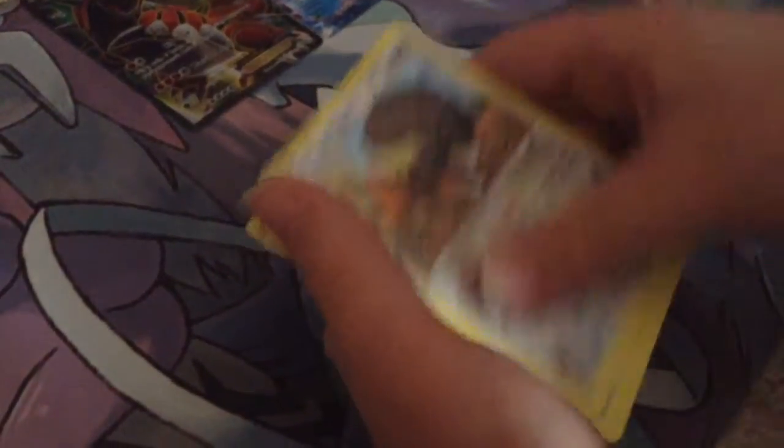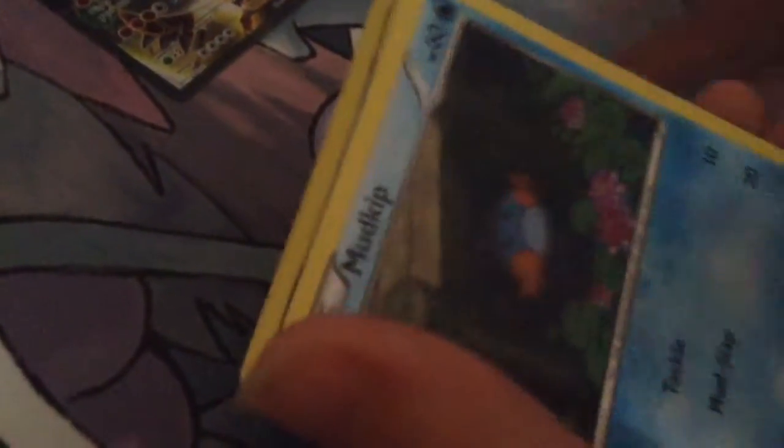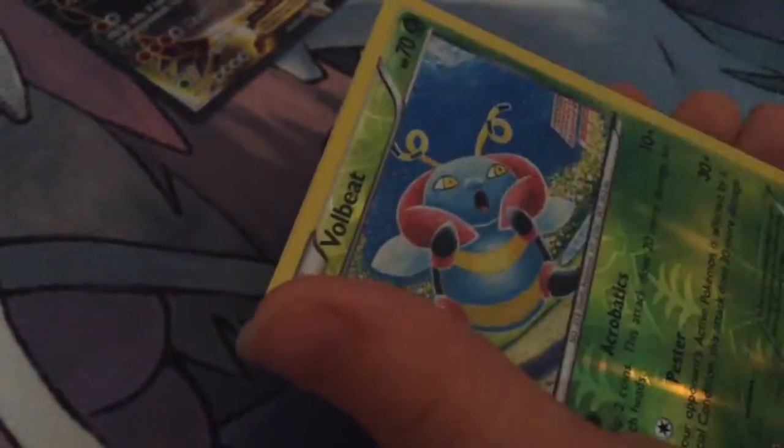So I got a Rhydon, a Bufolons, a Luluni, a Bunaoli, a Surlock, a Mudkick, a Traffic, a Volbeat.